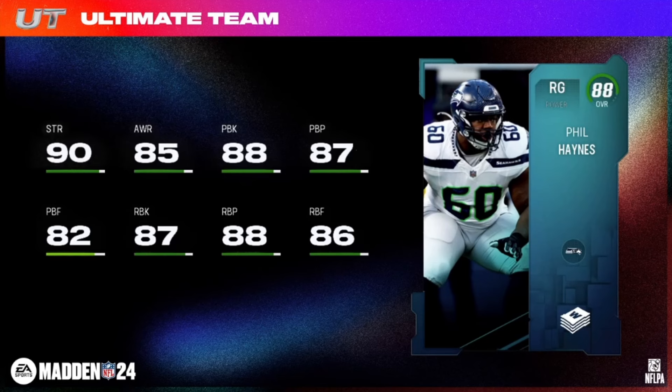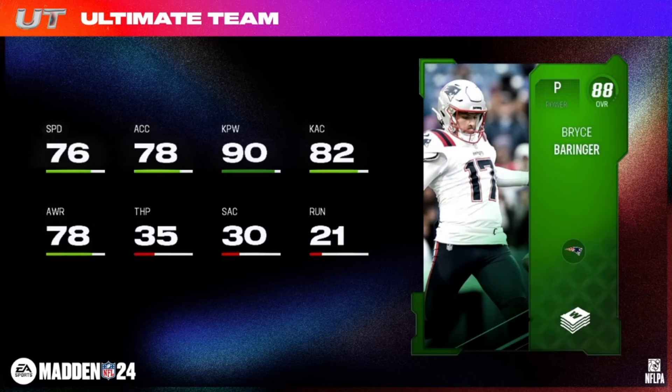And your Weekly Wild Card Low Elite specialist — another Patriot — Bryce Barringer, 90 kick power on the 88 overall.